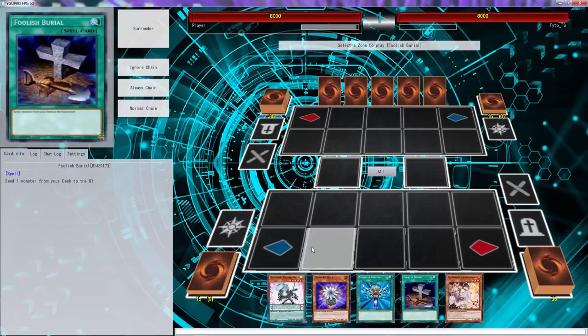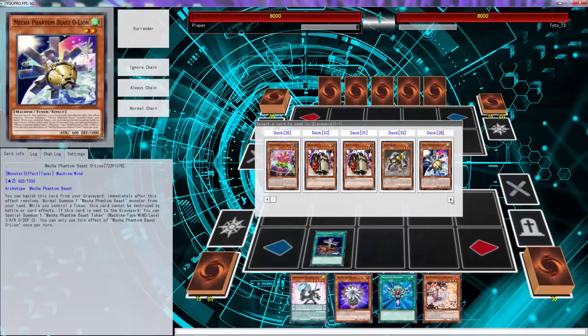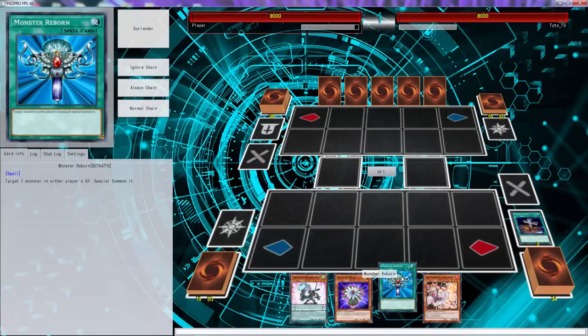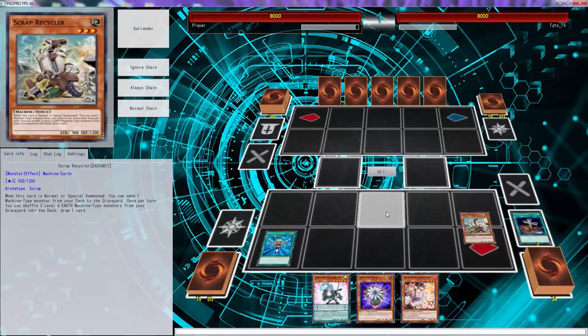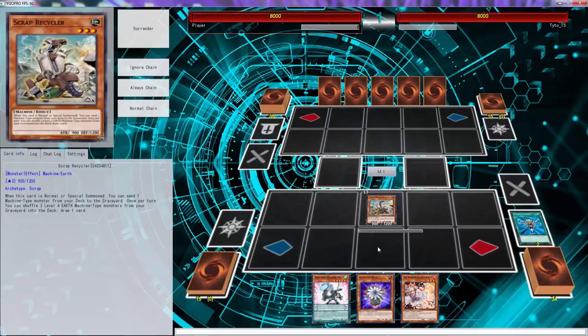I know what to do. I know what to do with this hand — hand is actually pretty decent. Let's do the smart play. We're gonna get the scrap recycler. When you use Monster Reborn to target this scrap recycler, then you're gonna send Meklord Emperor Lion.